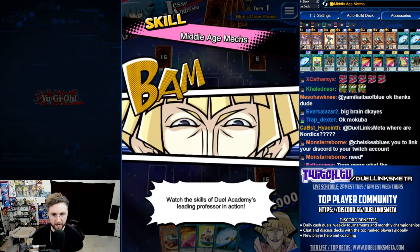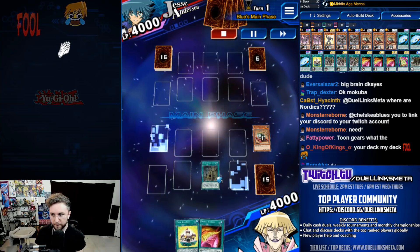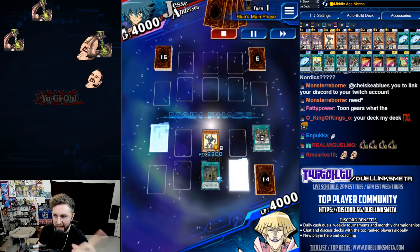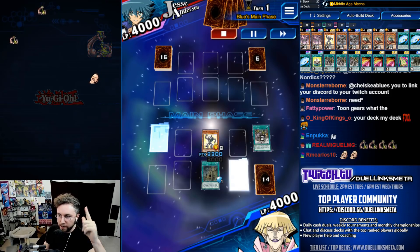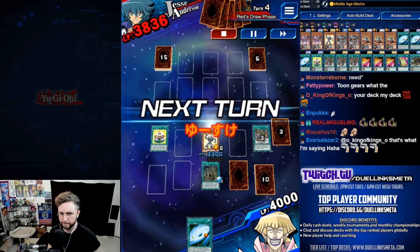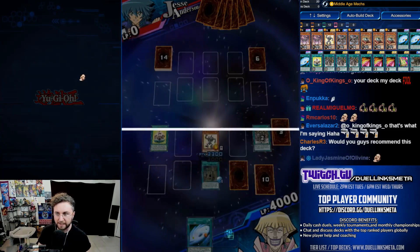Grit will protect from lethal — we got to be careful of that. Middle Age Mechs, come forth. Gear Town — a very simple and easy turn one Toon Ancient Gear Golem with the field spell. This is what's going to happen for most of your games. If you open up a Toon Kingdom and go into Toon Ancient Gear Golem, this will happen. Surrender! Scoop it! No plays! Nothing you can do! You can't target! You can't destroy!